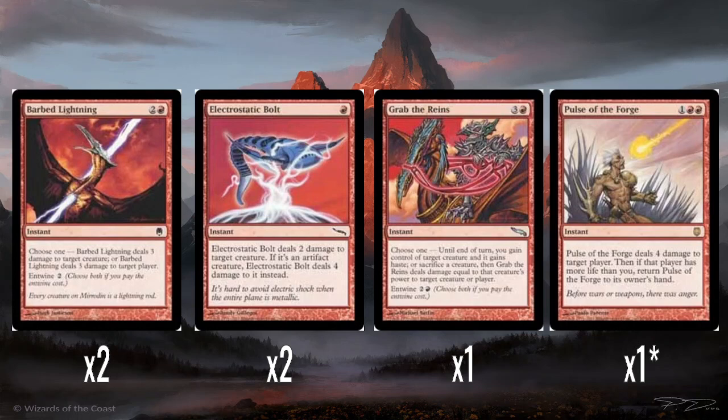The other rare of the deck is Pulse of the Forge. This is a whole cycle in Darksteel — the pulses. Generally I think they're all actually pretty weak, but Pulse of the Forge is probably the better one of the whole cycle. Three mana: Pulse of the Forge does four damage to a player, and then if that player has more life than you, you get Pulse of the Forge back to your hand. All the pulses do something, and if you're doing worse than your opponent in a certain way, you get it back and can do it again. Three mana for four damage to a player at instant speed is not dreadful, and the fact you can potentially get it back is good. Ideally you want to get maybe two castings out of this.